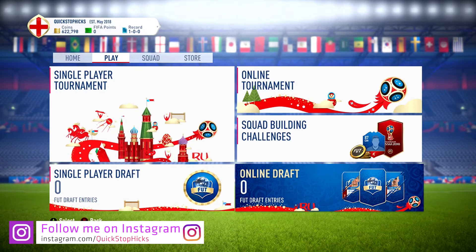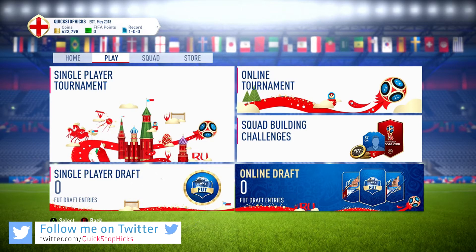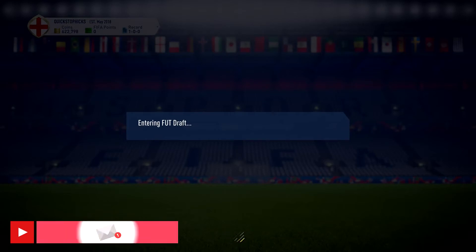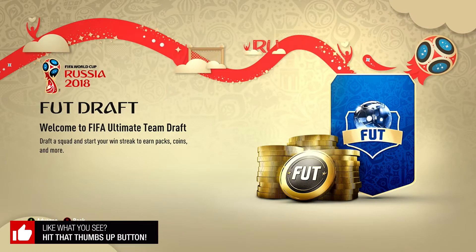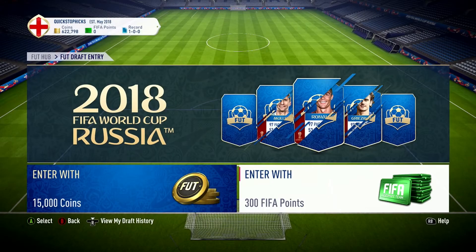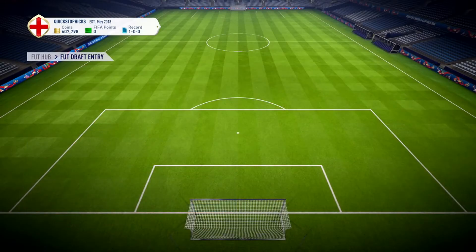Welcome to episode two of Road to Glory World Cup Edition. What we like to do is try new players and test some players so we know who we're going to have in our final squad. There's no better way to do that than an online draft. New graphics everywhere for the World Cup mode looks absolutely beautiful. Welcome to FIFA Ultimate Draft - build your squad, go on a four game winning streak and we'll hopefully see what the rewards are like.